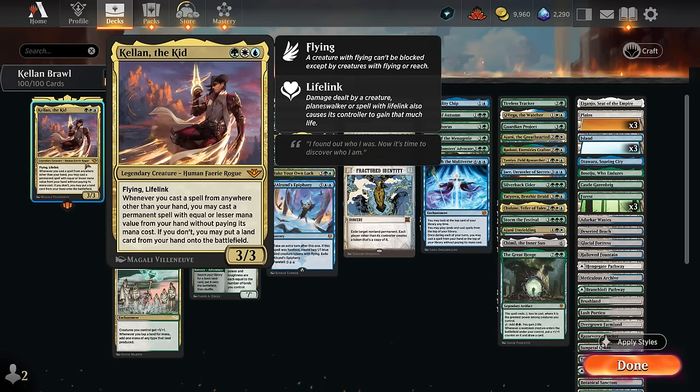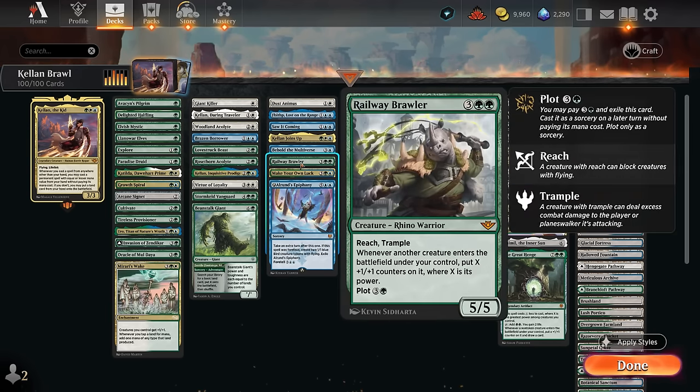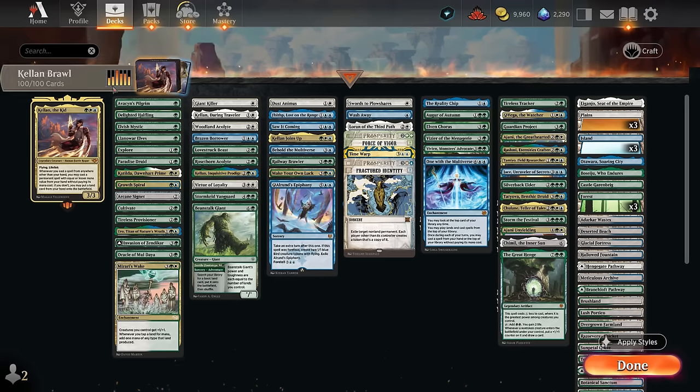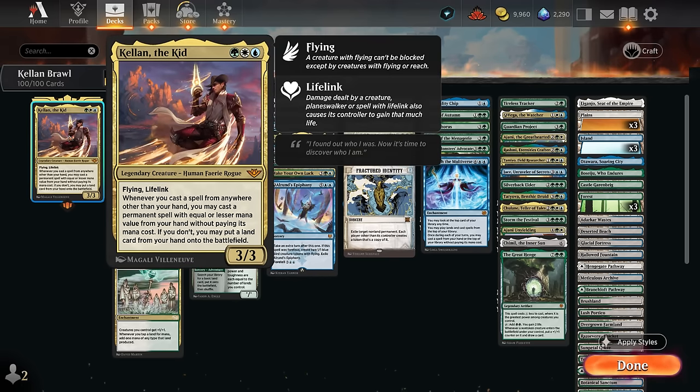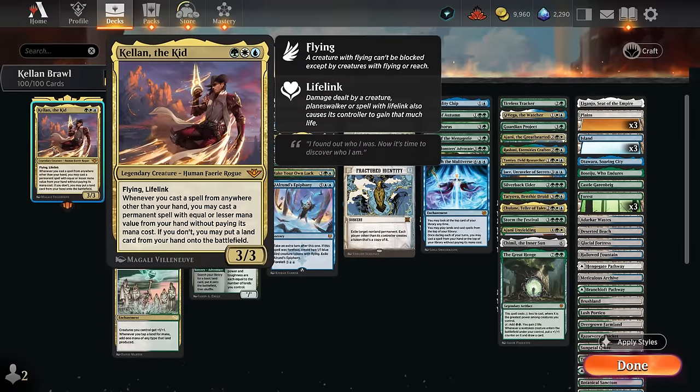Kellan is a very interesting build-around since there are a lot of ways to enable the ability — whether with cards using the new plot mechanic, such as Railway Brawler, which can be plotted for four mana to put it in exile and then cast for free on the following turn. That then lets us put a five mana permanent or cheaper from our hand onto the battlefield with Kellan's ability. We could also play adventure creatures — using the adventure side first, like Chop Down in the case of Giant Killer, then cast the one mana 1/2 out of exile and still use Kellan to put an extra land into play.